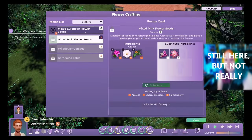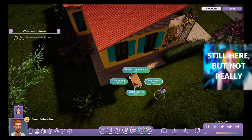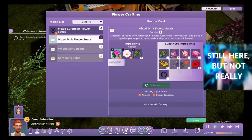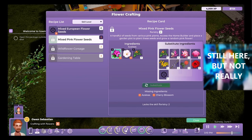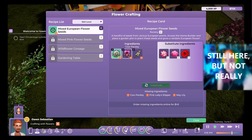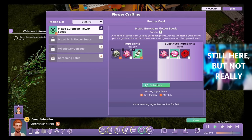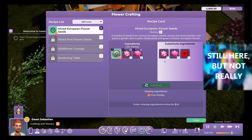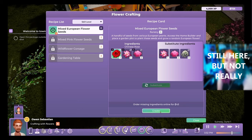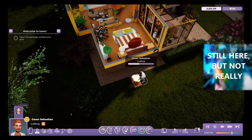Next we're going to take a look at crafting. This was something we saw, I think in like August, so a little bit later into development, and the UI has been updated already with a lot of changes to the visual style. I think the crafting UI could use a little improvement, but it's not bad — it works and it's clear. I love that you're able to substitute ingredients, so if you have a different type of flower you can make a different version of something by switching out the ingredients, which does change what comes out of what you create.